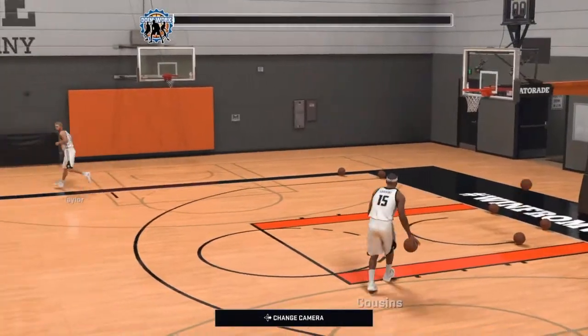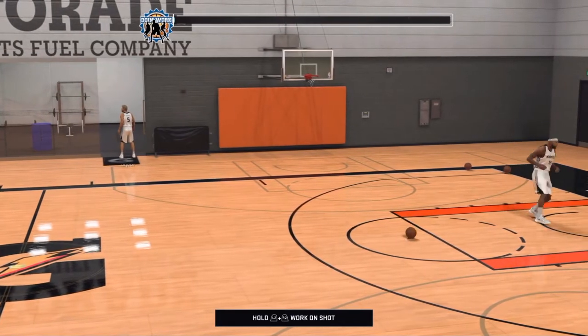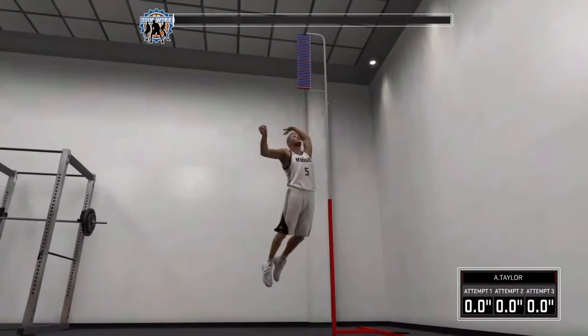So you go into the gym. You just wait around, shoot a ball if you want, it doesn't really matter. Just stand over there. Everybody already knows the first thing you go to is the vertical jump — so do that. Fill up your doing work meter.